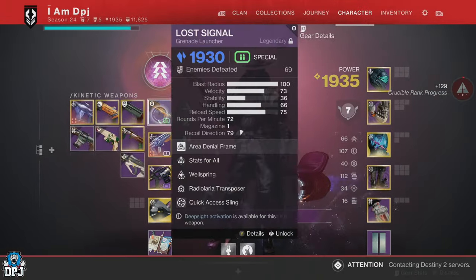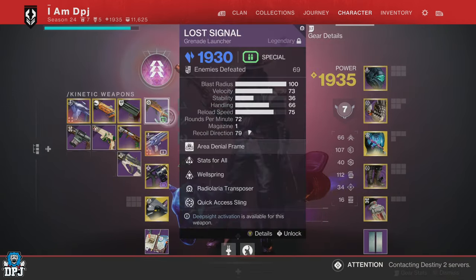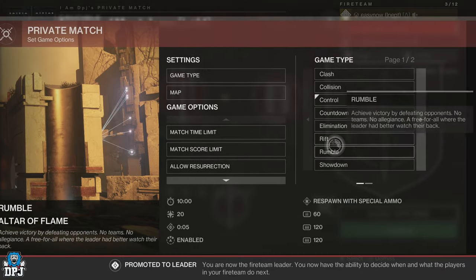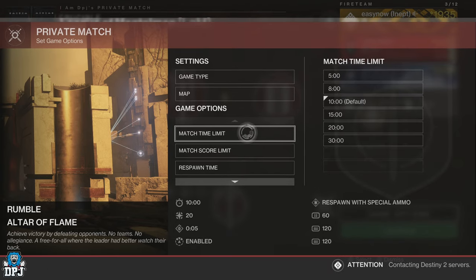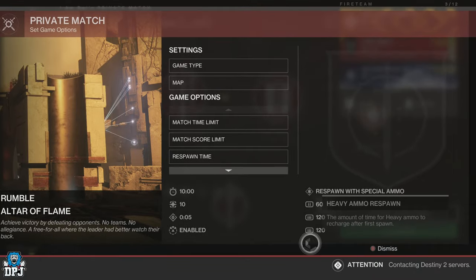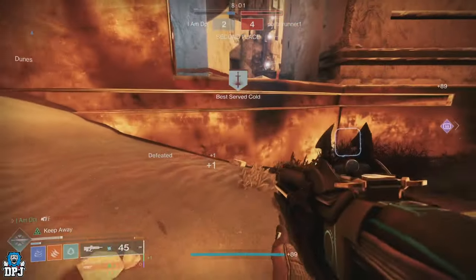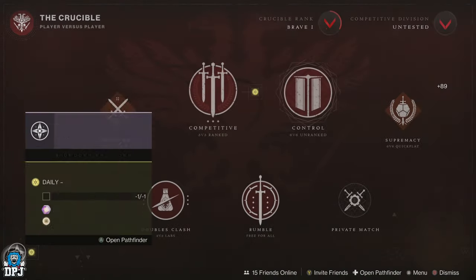The best way to do this is to set up a private match as a Rumble game and make sure Rumble ends at 10 kills — this is if you want end-of-game loot. If you want to farm towards the Pathfinder rituals bounty system, make these games much longer to get your things done. It's an easy way to level up and earn loot, end-of-game materials — including enhancement cores and much more.